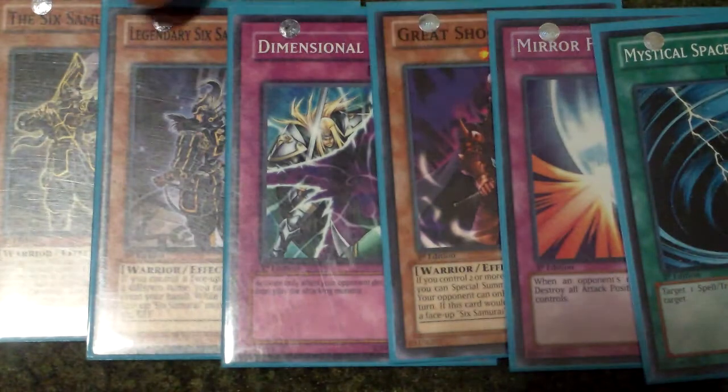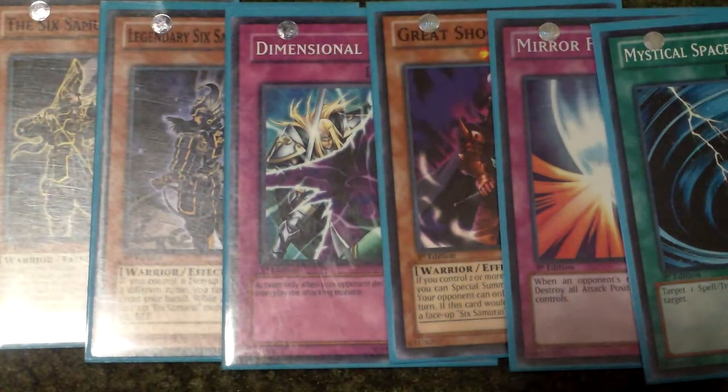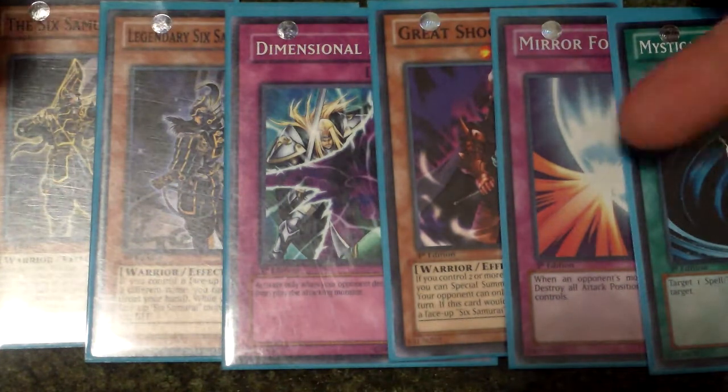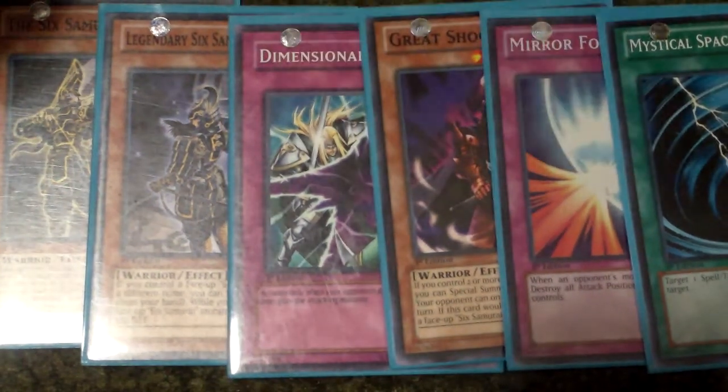This hand is actually pretty quite good because you got Yaichi, Kizan, and Great Shogun Shien. It's actually not bad, and you got defense in case of a late-turn Torrential or Bottomless or something like that. That's basically how you test the consistency in your deck.